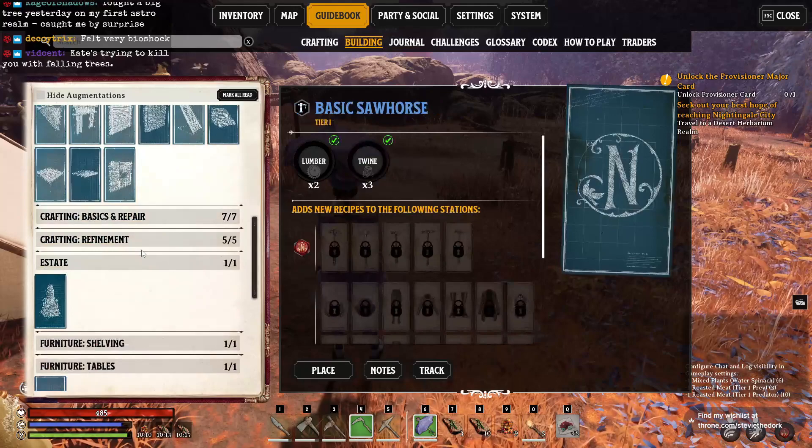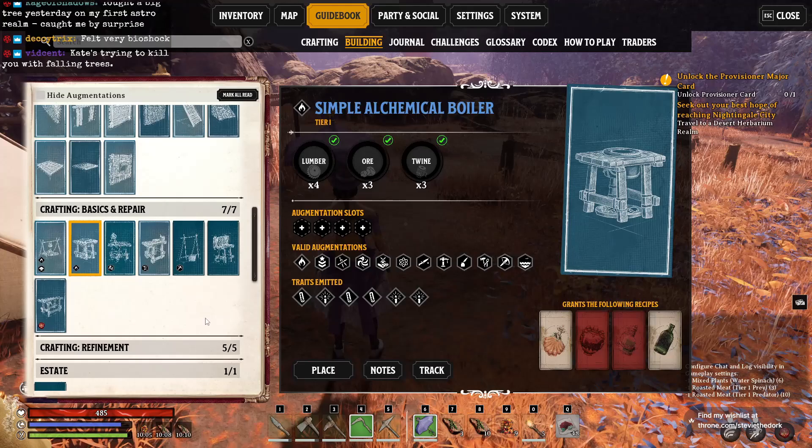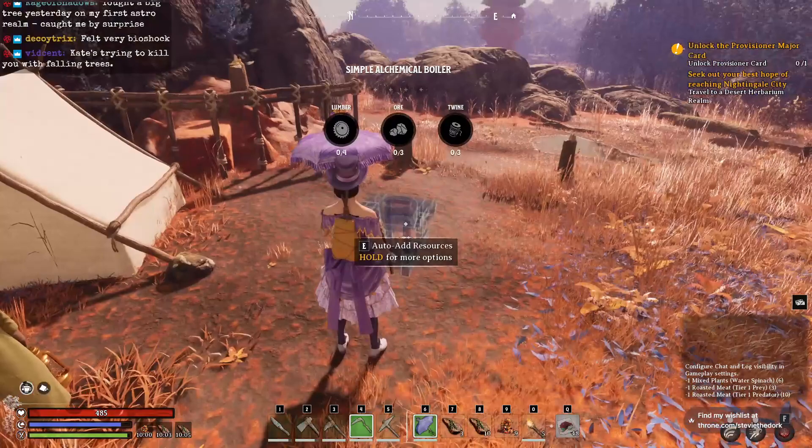So I'm going to go to my Basics and Repair Crafting tab. We need four Lumber, three Ore, and three Twine. We're just going to build this right here.